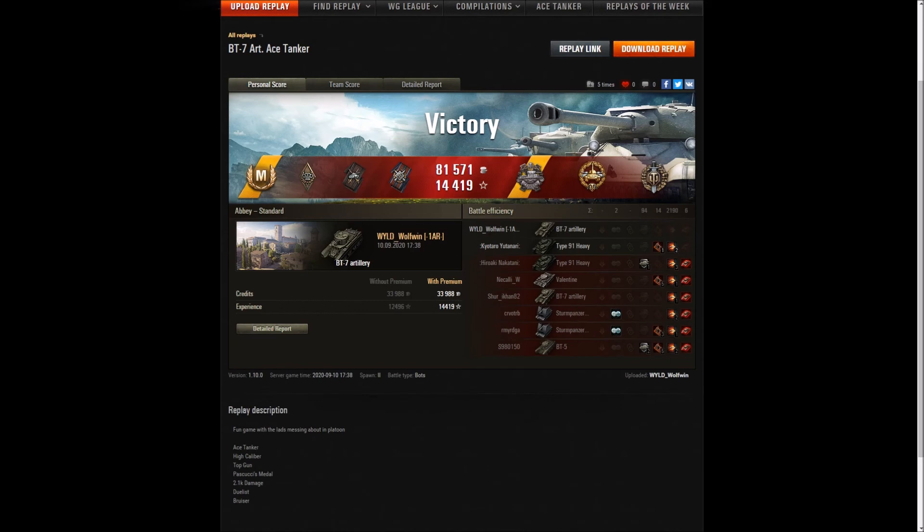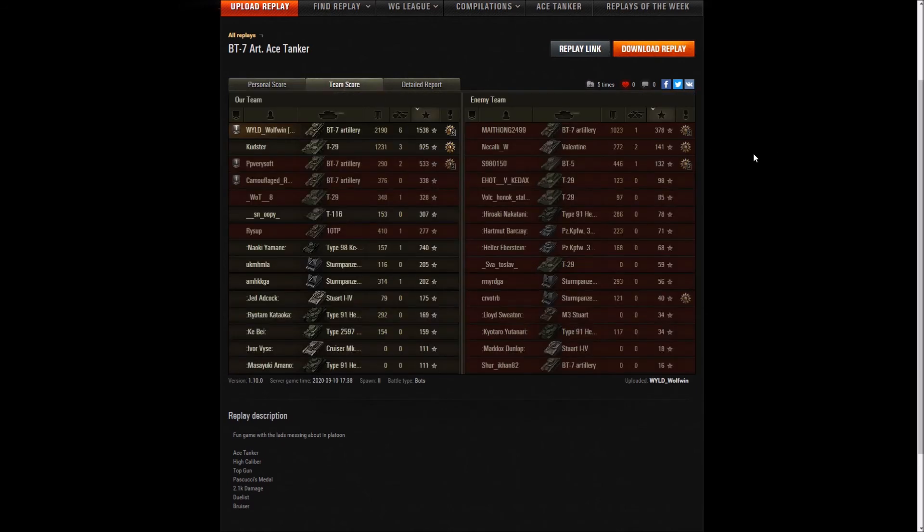Let's have a look at the post-game stats. Ace Tanker, Bruiser, Duelist, Fire for Effect, High Calibre, Top Gun, and a Pascucci's Medal for just mowing down the enemy team. 2,190 damage done, 6 kills, 1,538 base experience for a tier 3. That is pretty nuts.